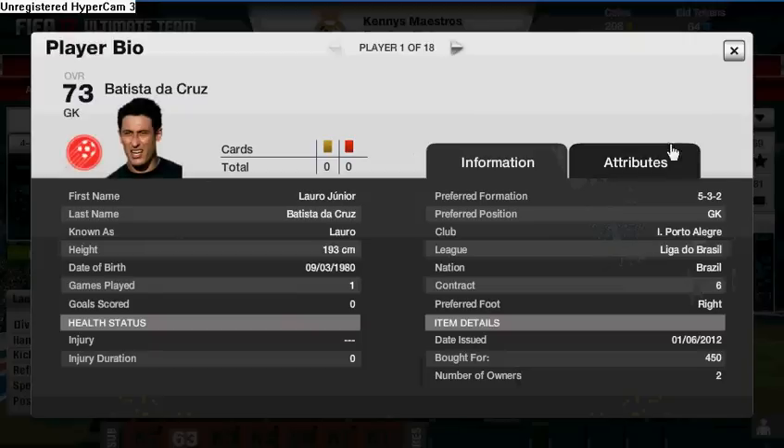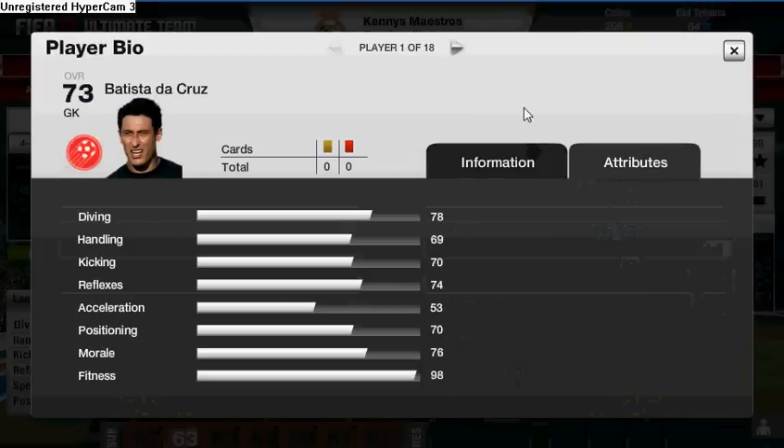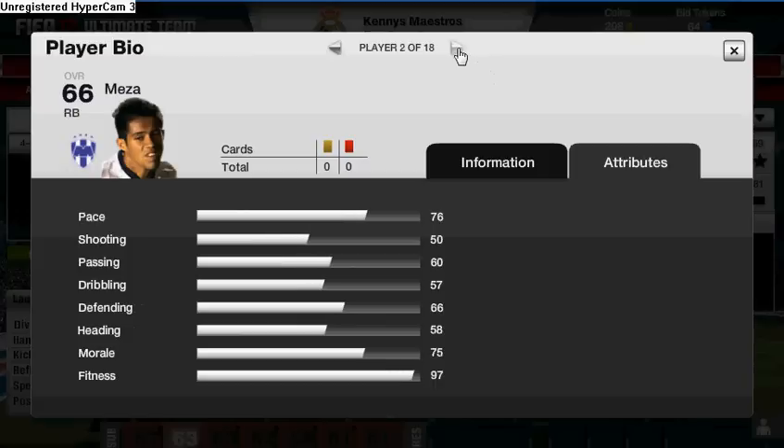Lauro cost 450 coins. He's got great stats — diving 78, reflexes 74. His morale is pretty poor so he needs a morale card, but yeah, he's our goalkeeper.